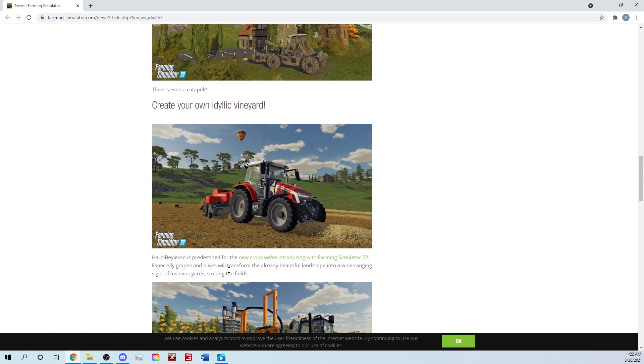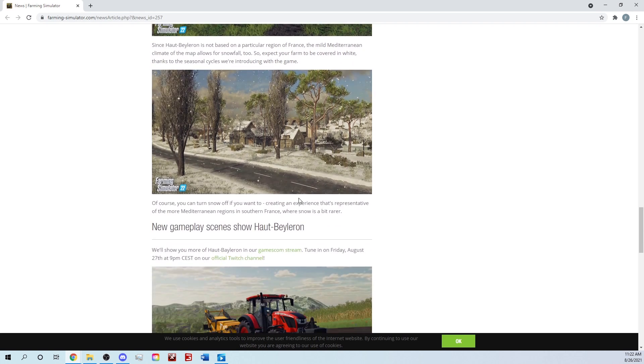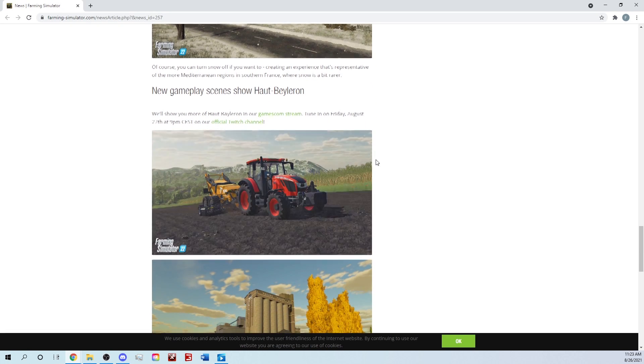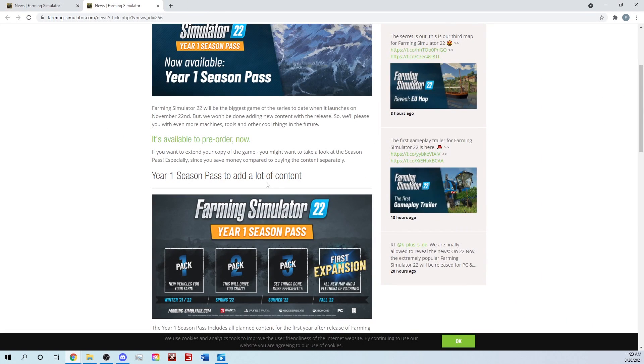There's even a catapult — I love it. New crops being introduced to Farming Simulator, especially grapes and olives. The mild Mediterranean climate of the map allows for snowfall too, so expect your farm to be covered in white. Season cycles of course — you can turn snow off if you want to, representing the most Mediterranean regions of southern France where snow is a bit rarer.